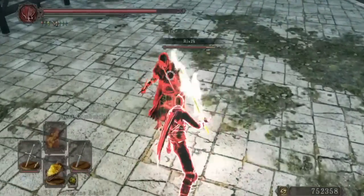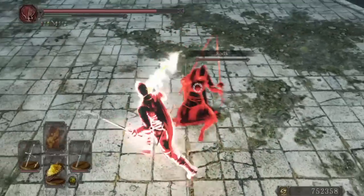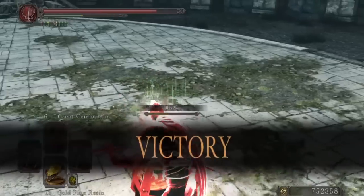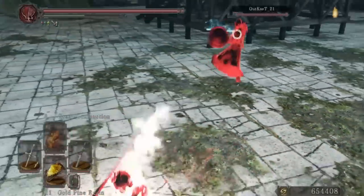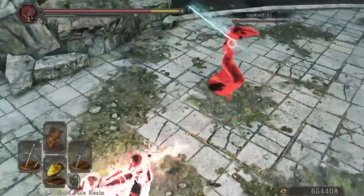If you want to go all crazy, you can put on the sorcerer's clutch ring, lightning clutch ring, ring of blades, and Flynn's ring, and you have a crazy weapon with very high damage output. Buff it with resin and it's also the only weapon in the game where you can get four or even five types of damage — all types of damage. I think it's the only weapon in the game that can do that.